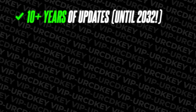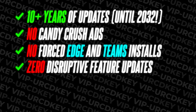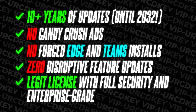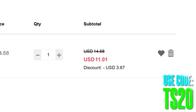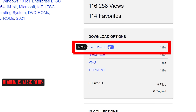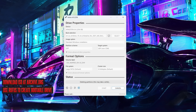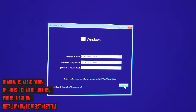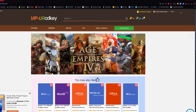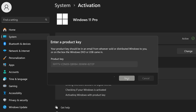10 plus years of updates, no Candy Crush ads, no forced Edge and Teams installs, zero disruptive feature updates, and you get a legit license with full security and enterprise-grade stability. It's only $11 after entering the discount code TS20 and hitting the Apply button. To install: download the ISO from the official archive, use Rufus to create a bootable USB drive, then plug the drive into your PC and install the OS. After installation, go into activation settings and activate it using the VIPCDKey license, and you're good to go.